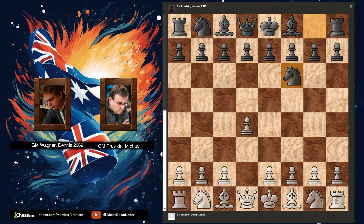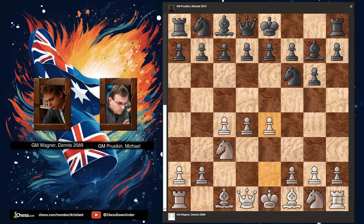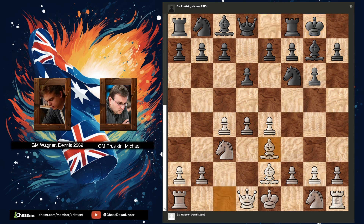Let's take a look at an exciting game from the German Masters 2023. The King's Indian defence, a favourite of Garry Kasparov. Black strikes in the centre with c5. The strong white centre must be challenged.